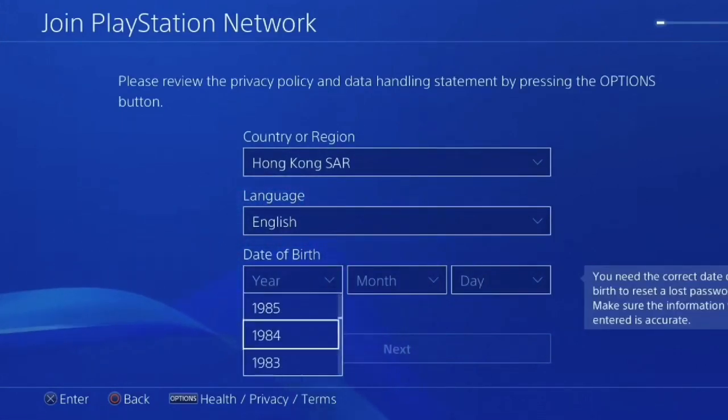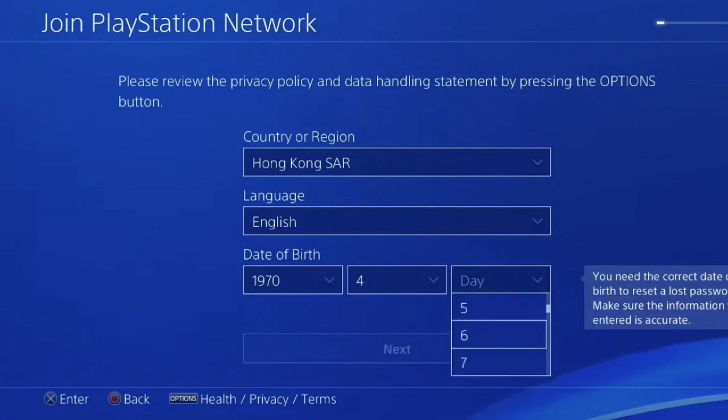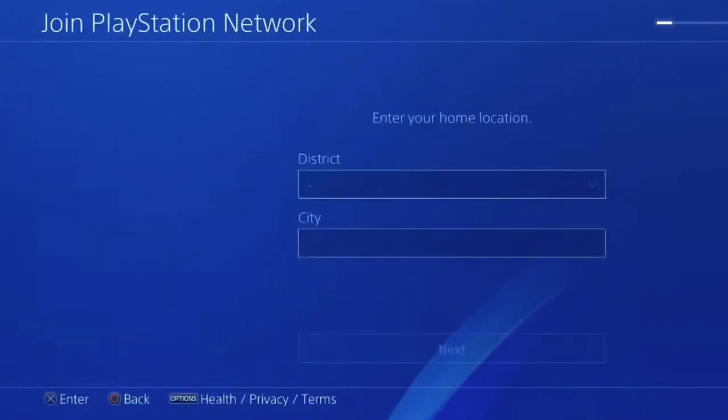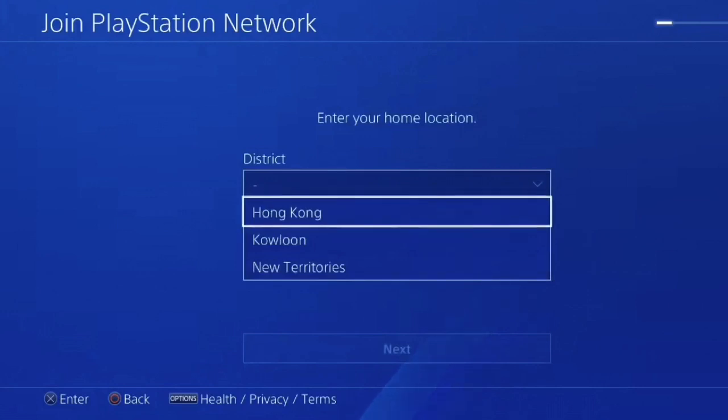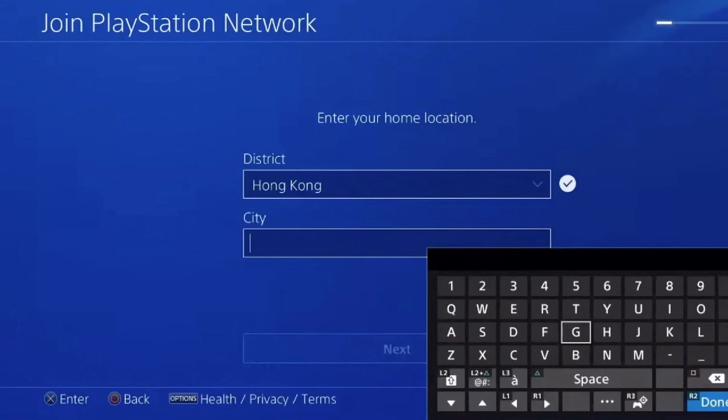So you just want to make a random birthday — I just did some random stuff — but make sure you write it down in your notes or whatever on your mobile phone, because when you ever need it you know you have it and you can always use it. It's really important to keep this information. Go ahead and hit next and you just got to put a district, so choose Hong Kong and you can fill in a random city.